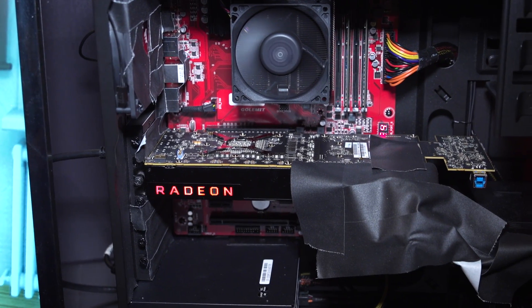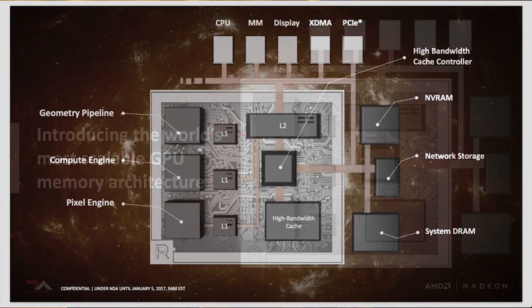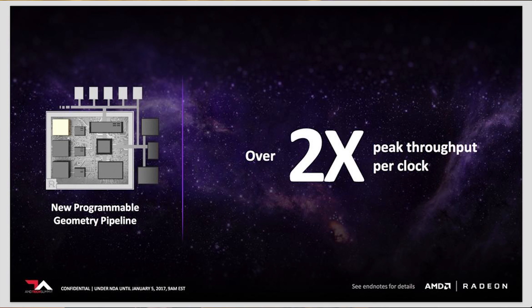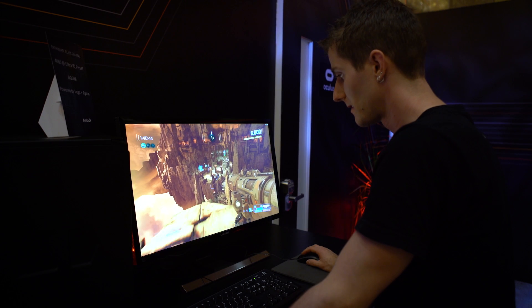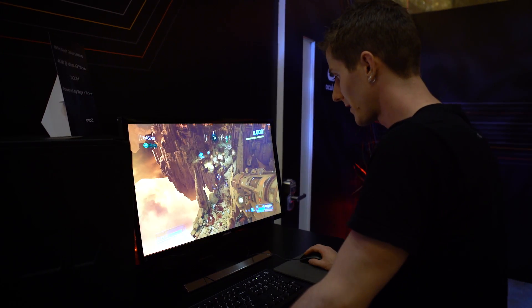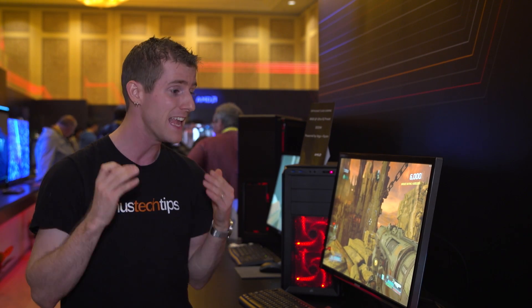There are four real pillars for Vega. First, there's the new cache architecture which allows games to start using gigabyte or even terabyte-scale data sets. Second, there's the new geometry pipeline which allows for an incredible number of polygons. Third, there's the new compute engine they're calling NCU — Next Compute Unit — where 16-bit data types are becoming super important, especially for HDR, which is one of the next big image quality improvements in gaming.